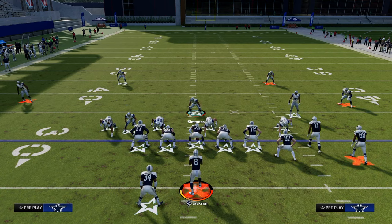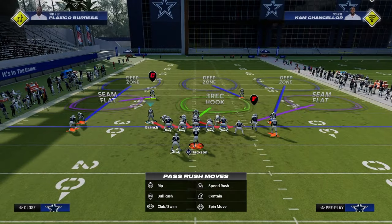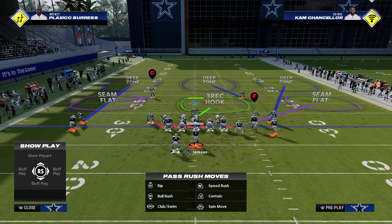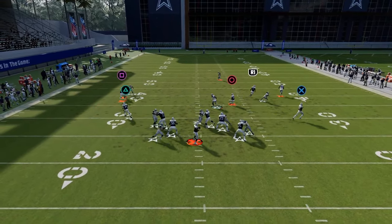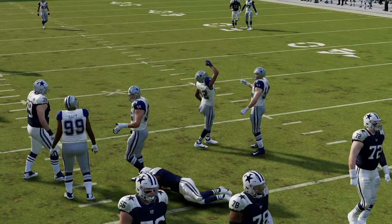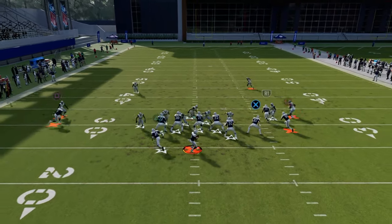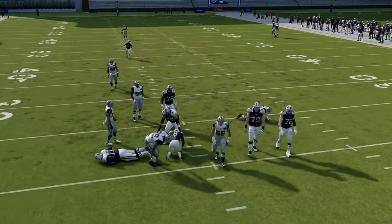All we're going to do is pinch our defense and crash our defensive line away from the slot blitzer — so we're going to crash to the right. With your user, you have two options: you can stand on the one side and sometimes get B-gap pressure, or you can stand on the other side, which makes it super hard to run on you and will still get you the pressure you want.